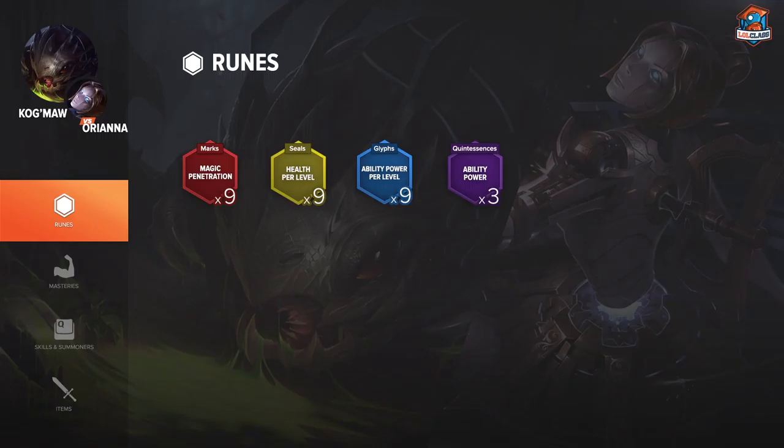For runes I like to go Magic Pen Reds, HP Scaling Yellows, AP Scaling Blues, and Flat AP Quints. The reason I go AP Scaling Blues is that even though the lane is a bit hard early on, Kog'Maw is really playing to scaling. You don't play to win the laning phase — you play for later in the game. That's why I'm going for all these scaling and late game runes.